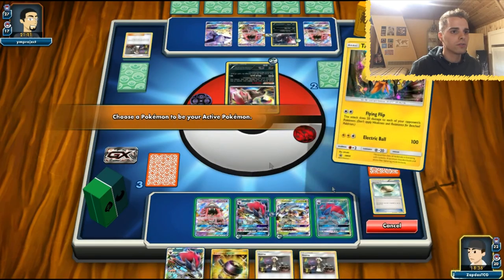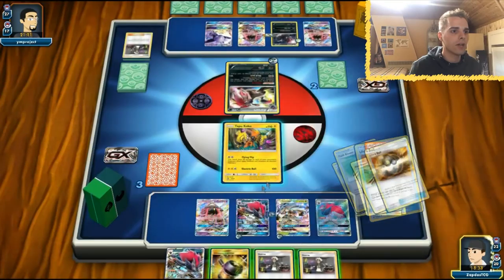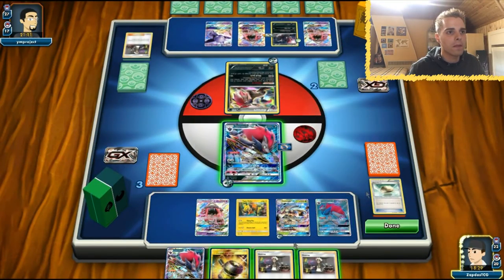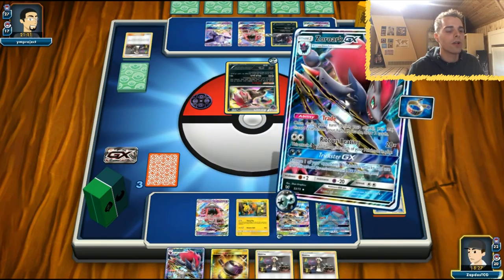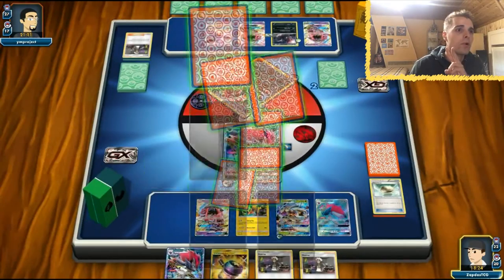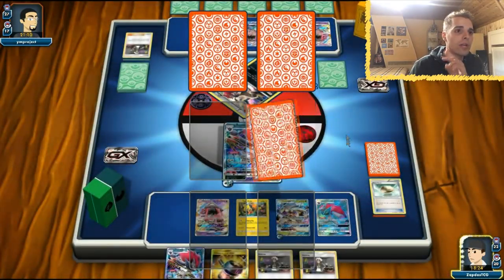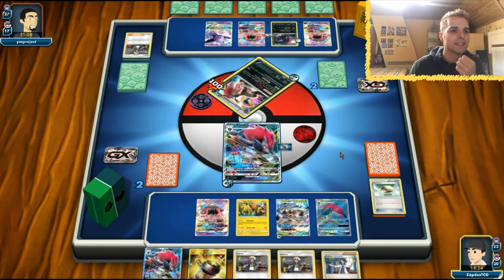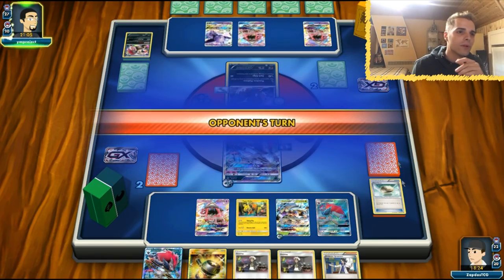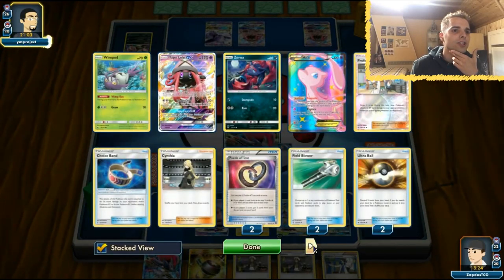Retreat! We're going to retreat and get rid of that Zoroark that's blocking our way. Guzma is for next turn. Only two more prize cards to pick — the opponent also needs two more prize cards. We have a lot of Guzma. Sycamore! Could have also relied on Counter Catcher.